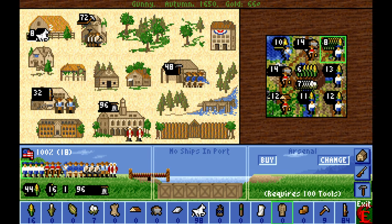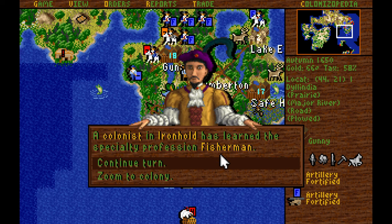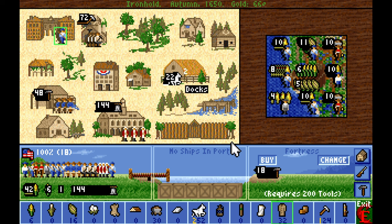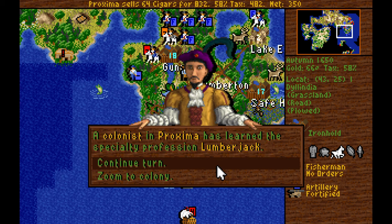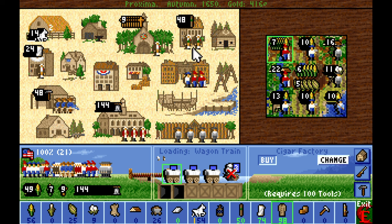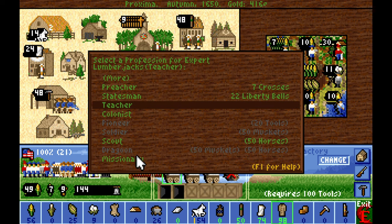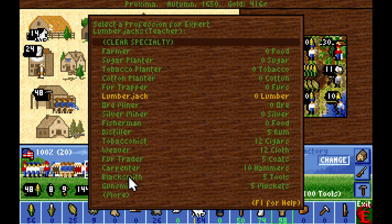Next up is going to be the arsenal — that's going to enormously increase our musket production. Realistically, we probably don't need more than one arsenal. We trained up another fisherman in Ironhold, so I'm going to pull out the teacher-fisherman and have him go to one of the fishing villages. We've got our cigar factory in Proxima, as well as having trained potentially two lumberjacks — yes, we trained two. So we can pull out the educators and send them off to Lake Erie.